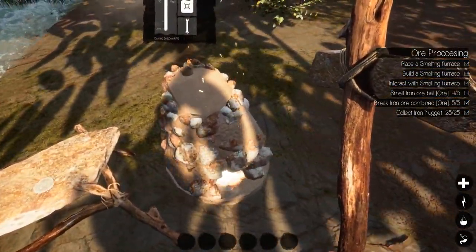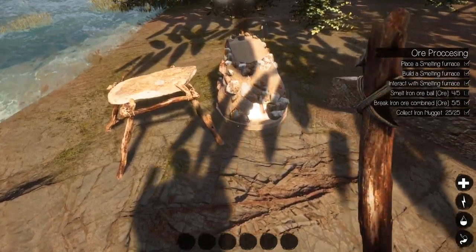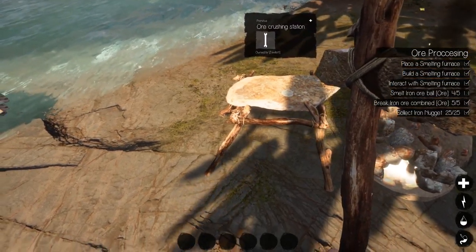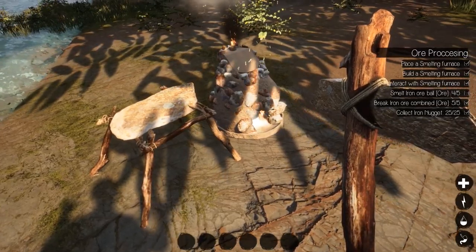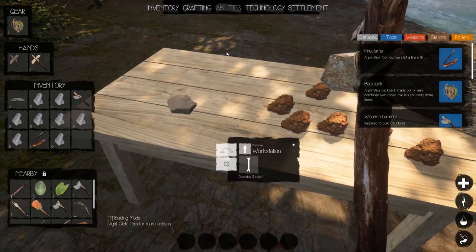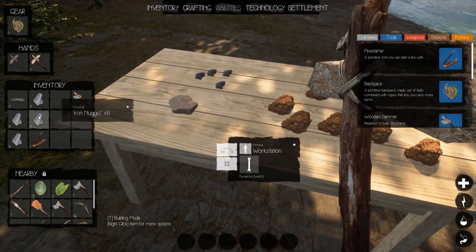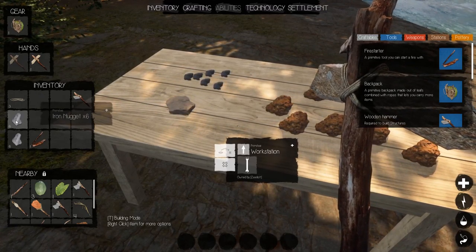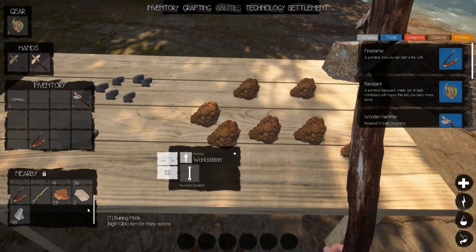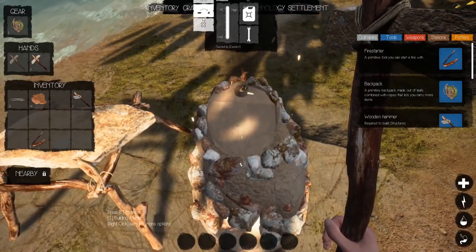Smelt iron ore ball — we did that. Wait, we only did four, I thought we did five. Okay, we've got lots of iron here, lots and lots. Let's put these little nugget stacks down. We'll grab some more iron — one of these, let's see if this will do it.